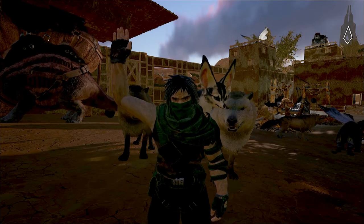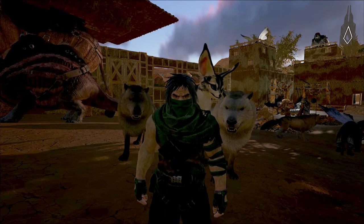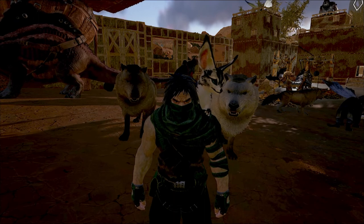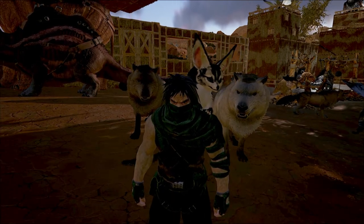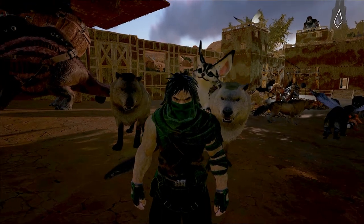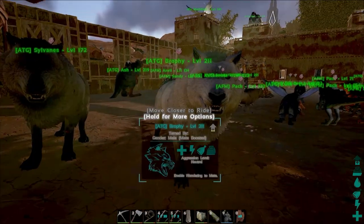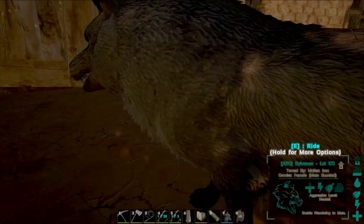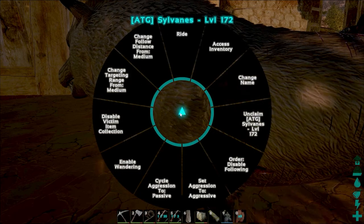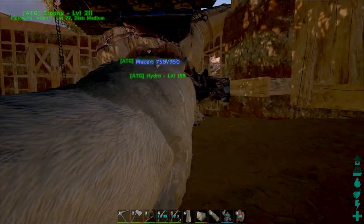Hey everyone, it's Raleigh here and welcome to another episode of Ark Scorched Earth here on the Molten Iron Server. Today, we're going to start off by mating these two wolves up behind us. We finally got ourselves two decently high level ones, so it's about time for us to make some babies to make a second pack. That's what we're working on today to start off. Let's get these guys on unfollow — that'll keep them from wandering when we're doing this.